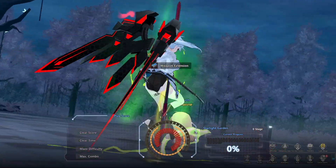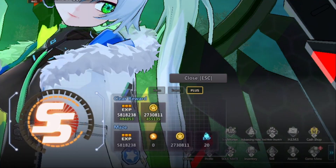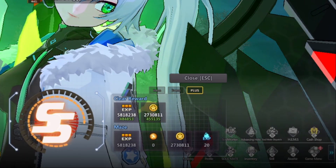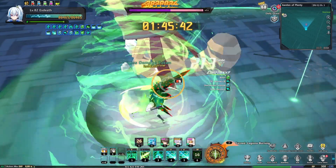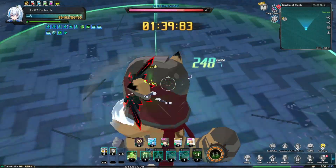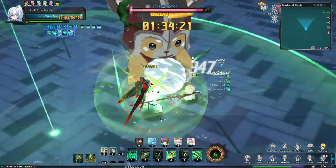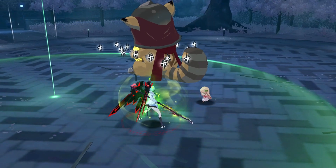Garden of Plenty gives you less zeni than Innocent Daydream, but you will be able to get a decent amount of Bruton Coins. One run will give you 2,700,000 zeni and 300 Bruton Coins, as well as high-grade etherite, gear extension, weapon extension, and a low chance to obtain energy converter.